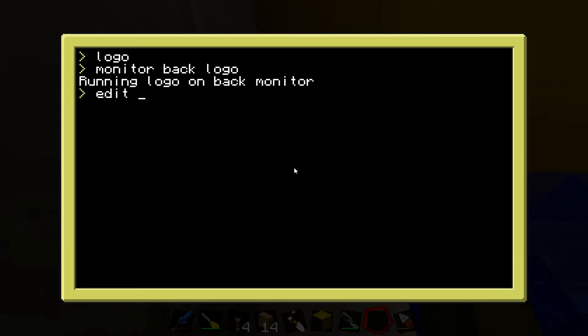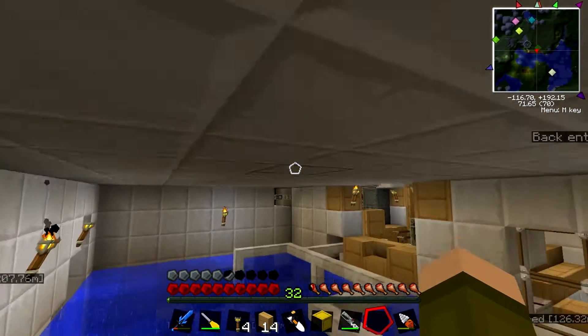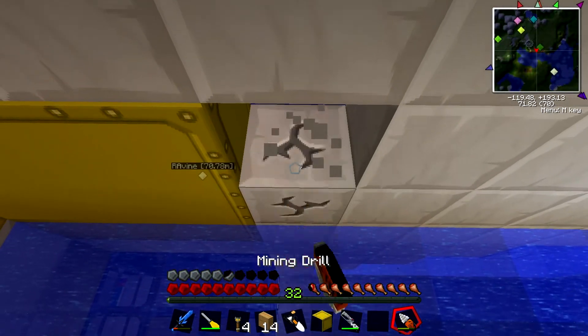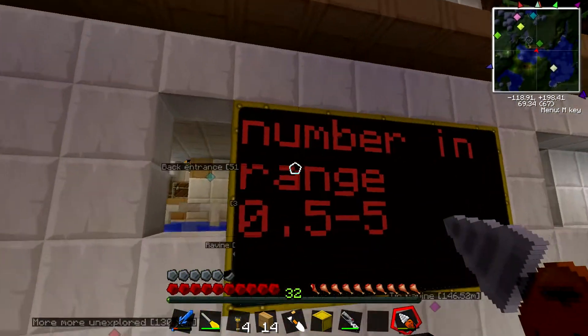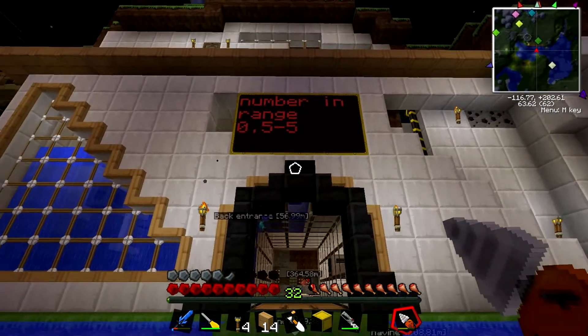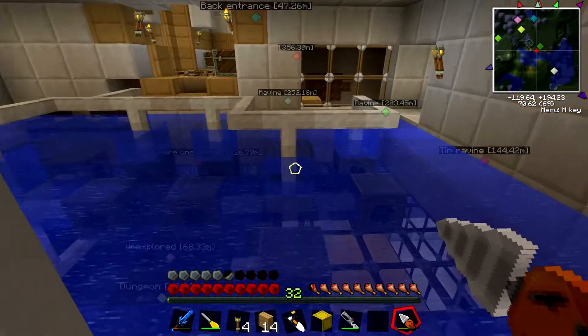So just to go back, we go Edit Logo and this will edit our logo program. Set the text scale to 7. Control and S, save to the logo, exit. This basically means that the number we put in exceeds the range, which is 0.5 to 5. So 7 is too high.